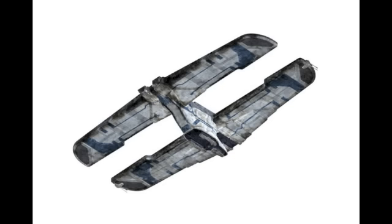Next up, this is the Separatist Landing Craft. I did talk about this in my Episode 1 through 3 set ideas, but basically this version would be a blue version, more in terms of the Separatist colors. It should be somewhat of a playset version where you can include some cool features on the inside.